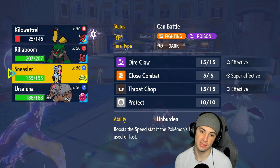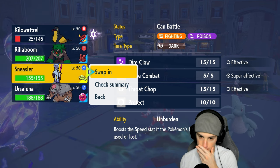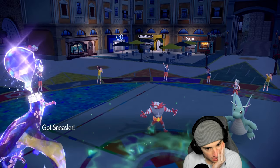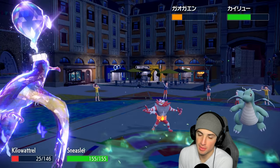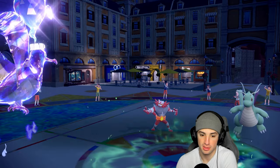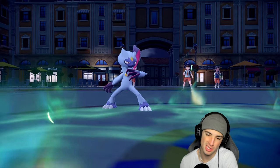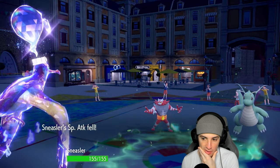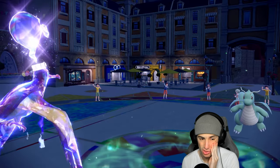I think they're going for Flare Blitz. I'm still going into Sneasler because you get that Defense boost with the Grassy Seed — there's no way they're attacking Kilowattrel. I'm going to pop those Grassy Seeds, give me that Defense boost! Parting Shot flies — okay, that's fine. So Parting Shot goes through, they have Extreme Speed, Dragonite is full HP so I can eat up an Extreme Speed for sure unless they Terastallize.